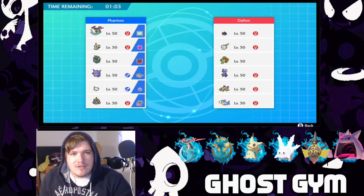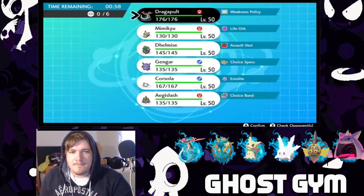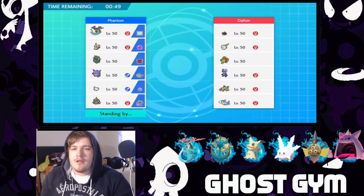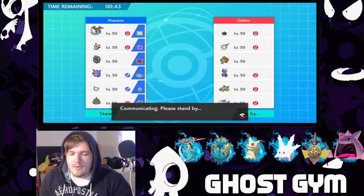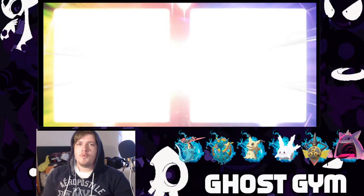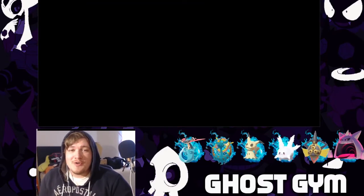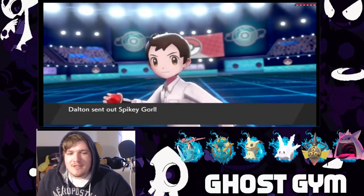We are running a singles 6v6. I'm gonna lead with Corsola — early rocks up, that's the strat, and then we're gonna go from there. One really cool thing about the electric gym is that he can use any Rotom form he wants. I can only use one, but he can use whatever one he wants because Rotom is always electric-something.